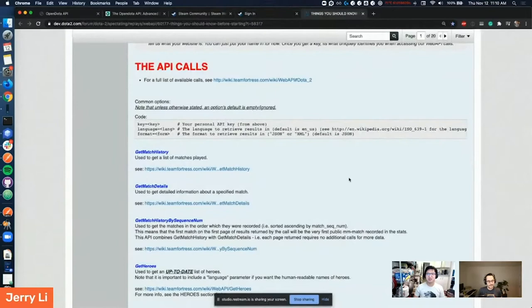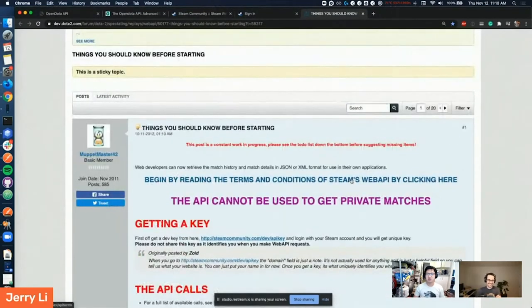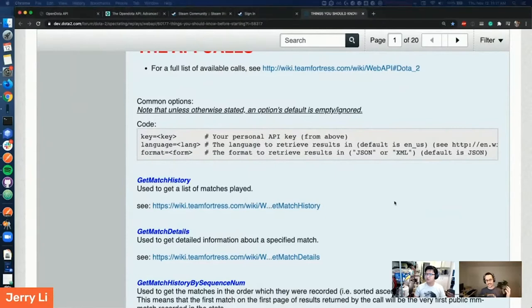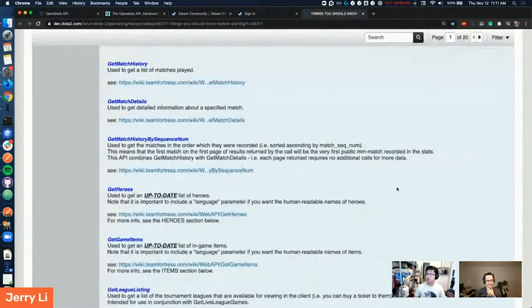Yeah, all they really have is this one big forum post about all the API calls that are possible, and potentially how someone could extend it. But it's not great to be frank. On this stream we usually start by going to the documentation, looking at the different endpoints — it's usually a nice display where you can click on the endpoint and it tells you the expected request and response. This doesn't look like we'd get that here, but that's fine — it's just another type of documentation.